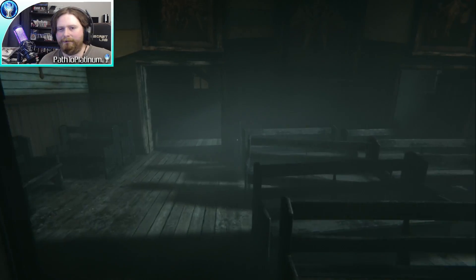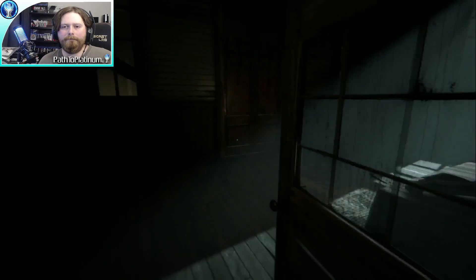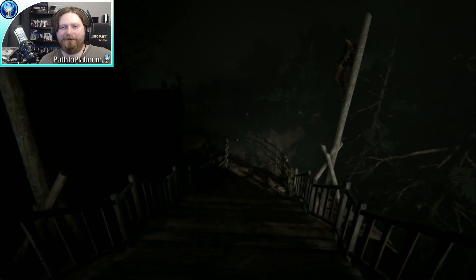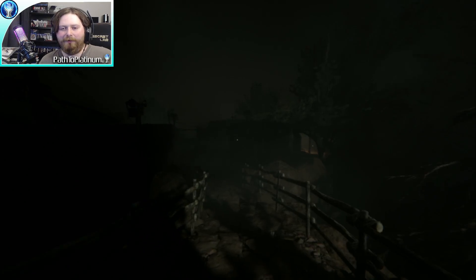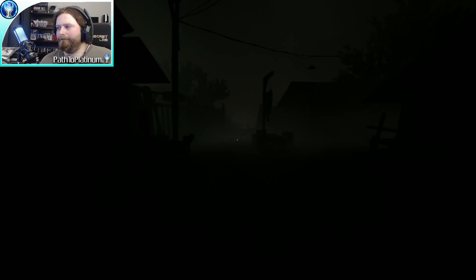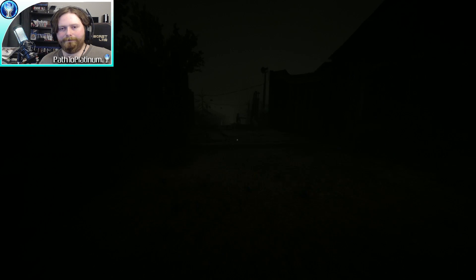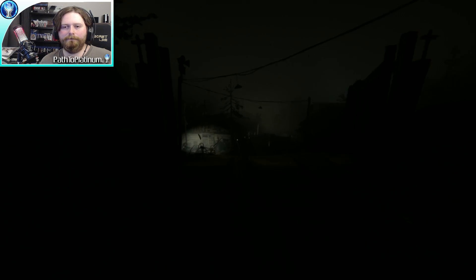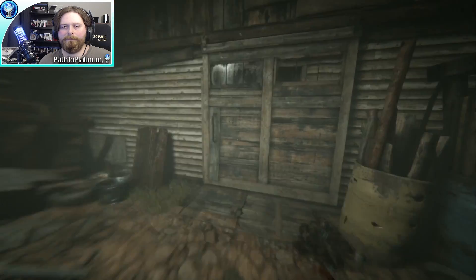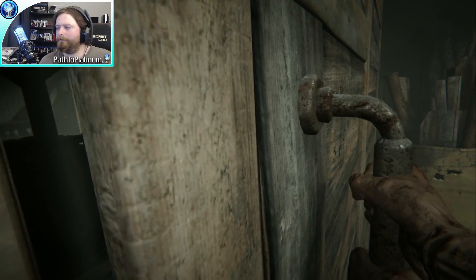For this part you're supposed to just hide in the confession booth until everyone clears out. That last part is important — you do not want to leave the confession booth too early while all the enemies are still in the room because they will chase and try to kill you. Make sure everyone's gone. You will hear Blake say 'the mines, where are the mines?' and once he says that, that's your audio cue to let you know it's safe to leave.